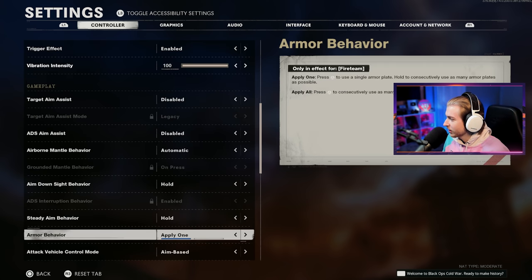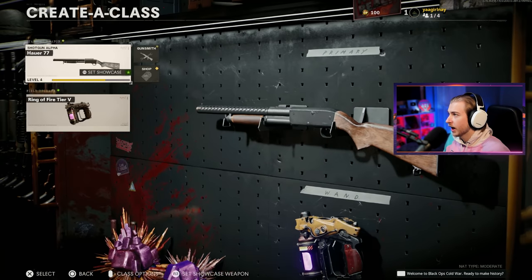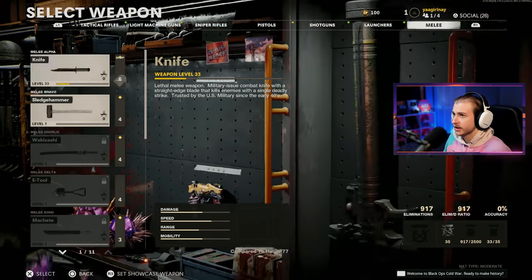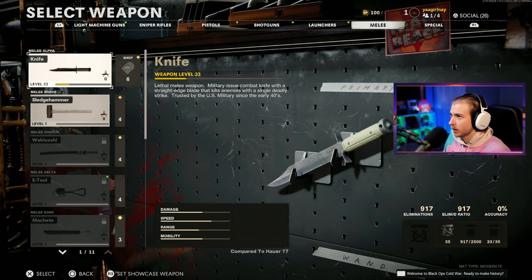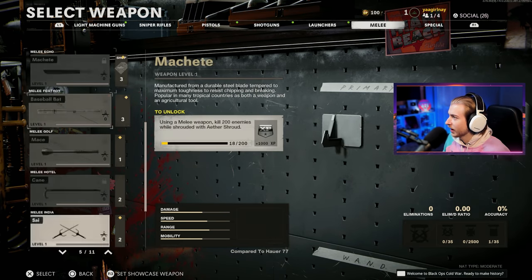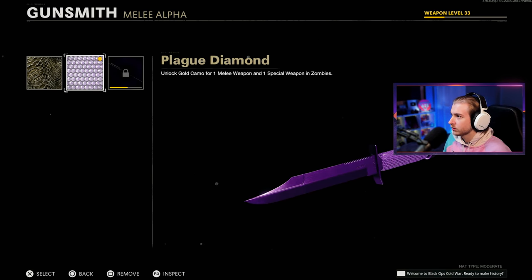Target aim assist is disabled, ADS aim assist is disabled. I think that's good. Now let's think of a class to use here. I think I'm gonna go with the e-tool again — that's probably our best bet because I don't know if I'll be able to aim. Oh wait, I don't have the e-tool locked on this account. I might have to go with the knife. Same thing. At least now we get to use our mastery camos for once.